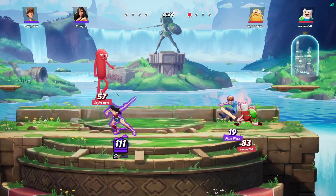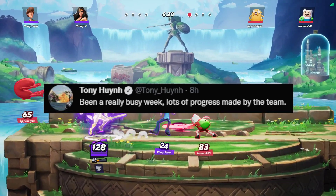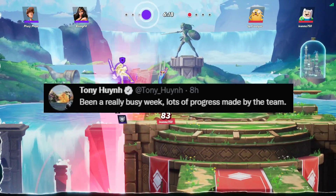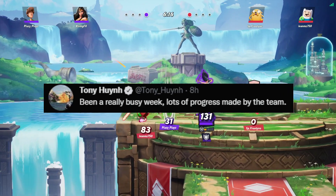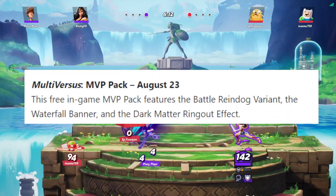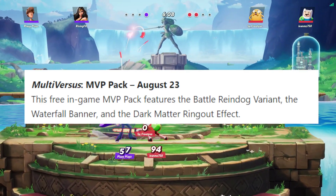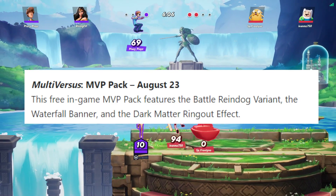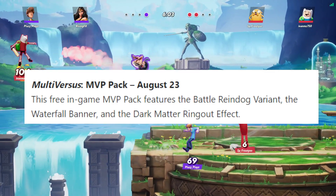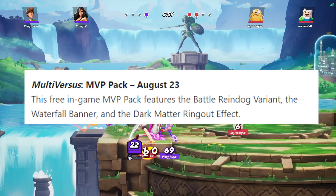It is confirmed by Tony Hyun that it has been a very, very busy week — lots of progress made by the team. We're going to be seeing more content that has come out today along with the MVP pack and so many other things. On the screen now you'll see this: it says Multiverses MVP Pack, August 23rd. This free in-game MVP pack features the Battle Reindog variant, the Waterfall banner, and the Dark Matter ring out effect.